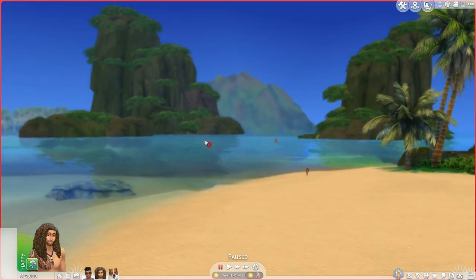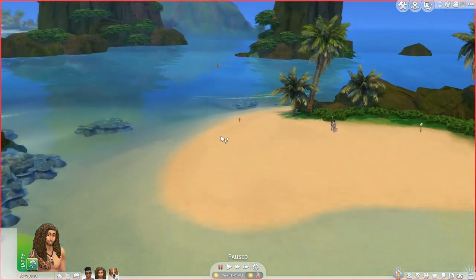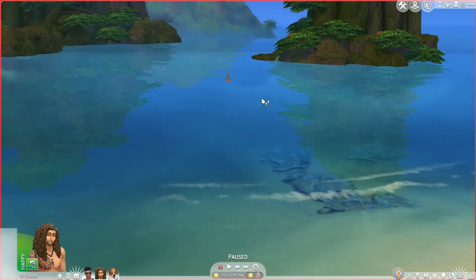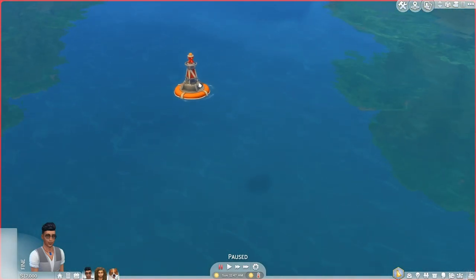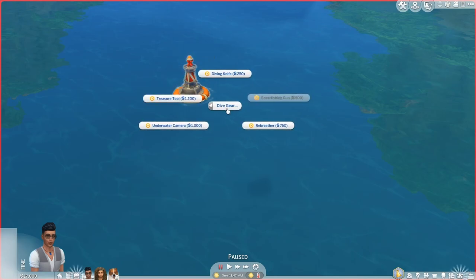I've got a normal sim and a mermaid sim today because there are a few things I noticed while playing. So if you've got a mermaid sim or even a normal sim, what you want to do is look out for these little buoys. Go and grab a sim, click on the buoy, and once you click on one, all the interactions will come up — you can do free diving, you can do snorkeling, and you can buy gear. You can buy a knife,